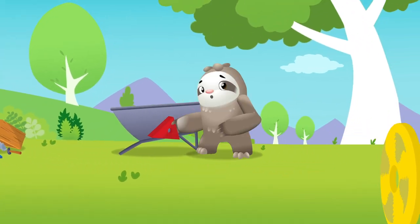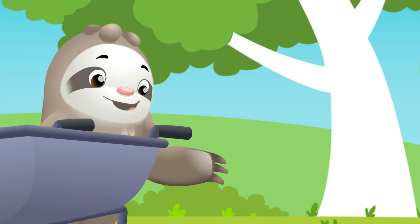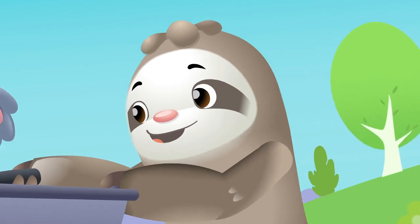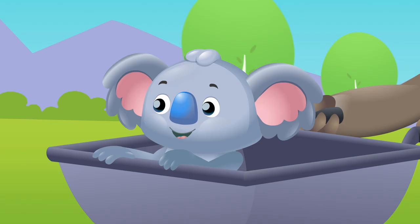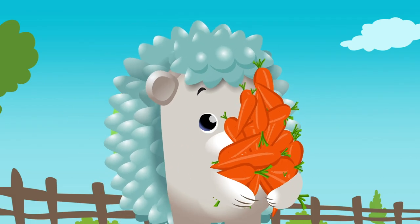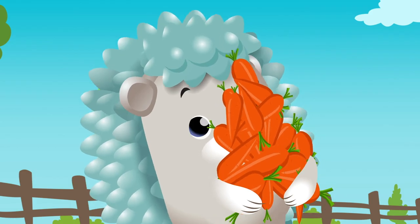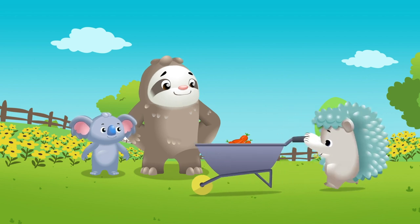What's the best shape to make it roll? Is it a circle? Zoom, zoom — down the road it goes. Circle is the best shape to make it roll. Sloth and Koala have built a wheelbarrow for Hedgehog and her garden. It looks great with a circle wheel! Circle is the best shape to make it roll.